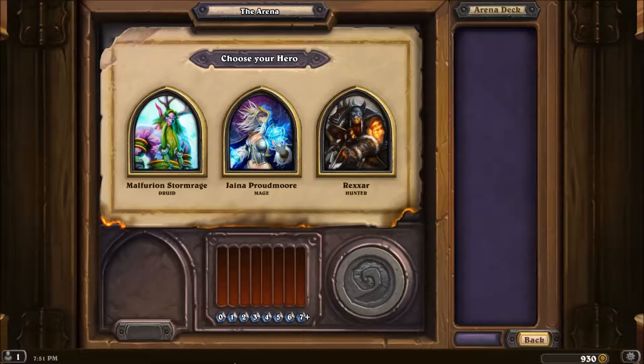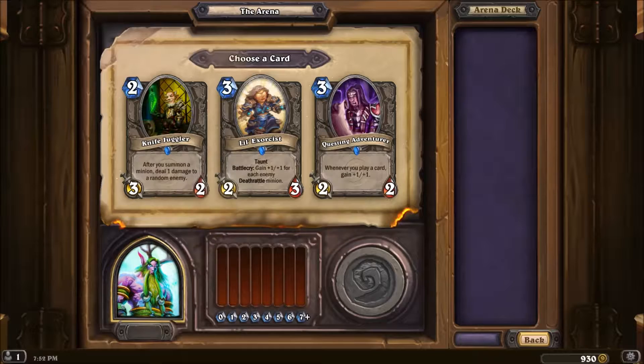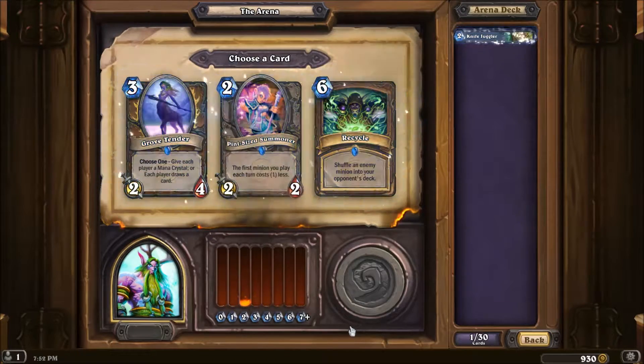Welcome back, we have a new arena run. Just like the previous one with the mage, I'm going to show you guys the draft itself. We have three heroes: Hunter, Mage, Druid. I'm going to go with the Druid this time. The first choice is pretty easy — the Questing Adventurer was a good choice as well.